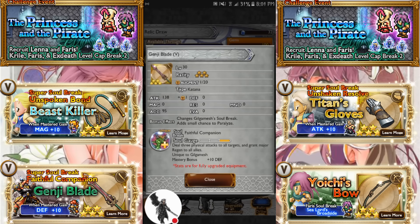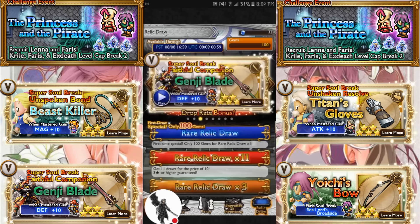Genji Blade for Gilgamesh Faithful Companion: deal 3 physical attacks to all targets and grant Major Regen to all allies. That's pretty damn good because Gilgamesh is a pretty good all-around character and Major Regen is useful.